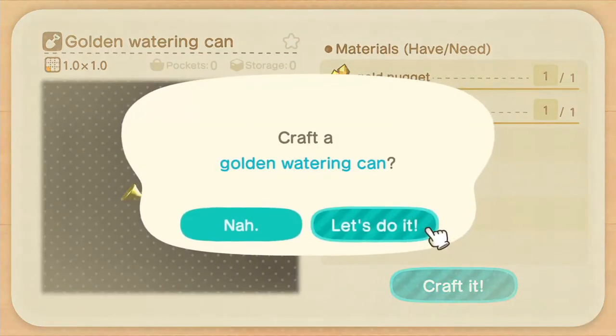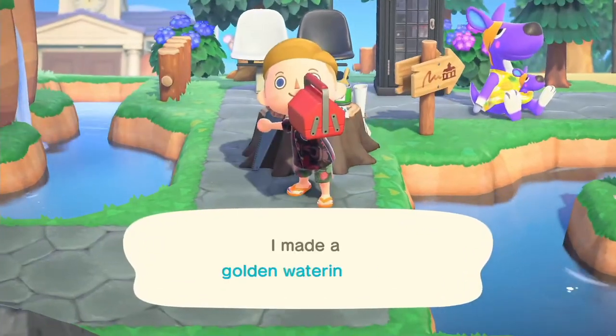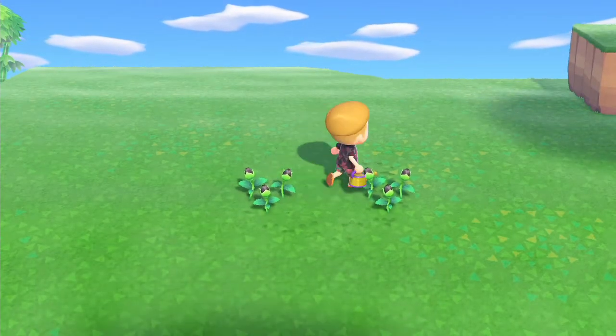You need a golden nugget and a watering can. Go to the area you planted the black roses and water them with the golden watering can.